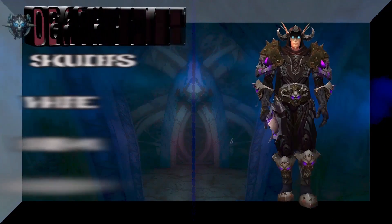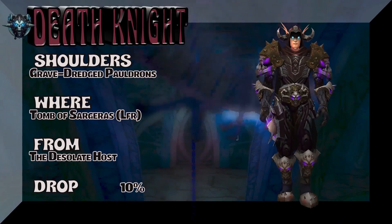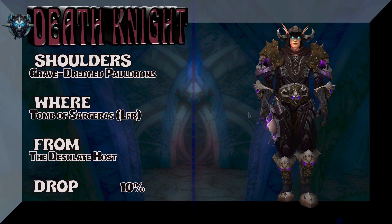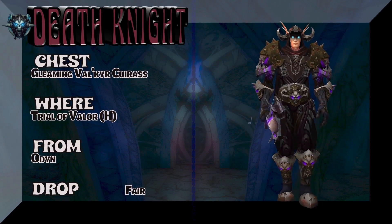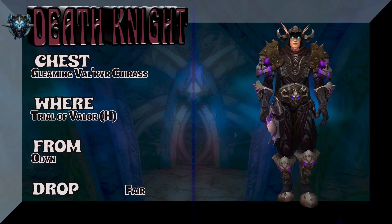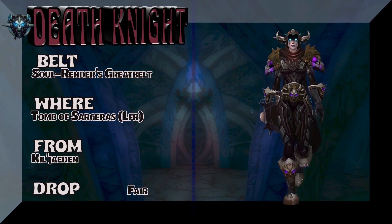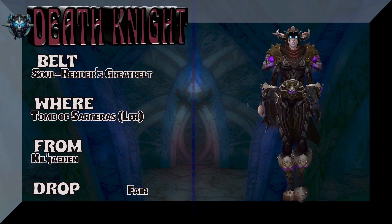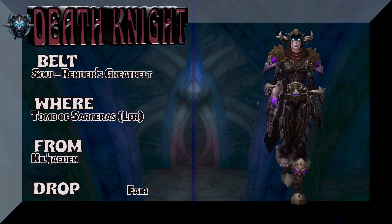Here's a rugged set and it's got some purple to it — kind of odd, but it works. Grave-Dredged Pauldrons from Tomb of Sargeras LFR — The Desolate Host, 10% on the drop rate. The chest is going to spin you to Trial of Valor Heroic — Odyn is the boss, Gleaming Valkyrie Cuirass. The belt is also out of Tomb of Sargeras LFR — basically you're going to pick this up from Kil'jaeden, kind of a fair drop rate. Not sure if that belt is something you could buy on the Auction House, but it is possible.